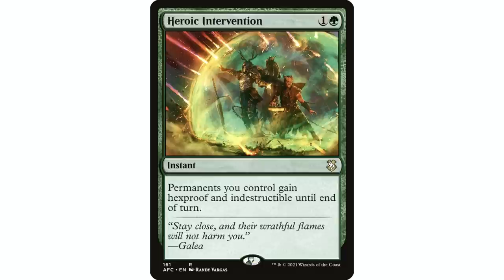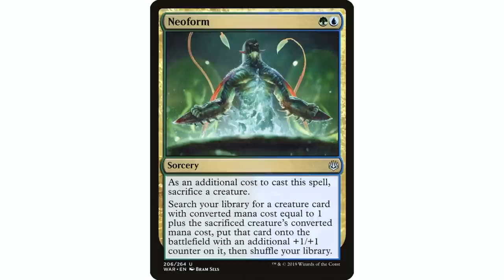A couple more auto-includes for me in a Simic deck: Heroic Intervention is just one of the best spells in the format. Making all your permanents hexproof and indestructible is such a huge blowout. To me, it's comparable to a Cyclonic Rift — I know that's a weird comparison, but if someone casts a Cyclonic Rift they blow up everyone's board and keep their own stuff. Heroic Intervention can be the same in reverse. Any board wipe where someone blows up all permanents, you get to keep yours. For only two mana you get this massive advantage where you keep your whole board and nobody else has anything. I've seen people straight-up win by casting Heroic Intervention at the right time.